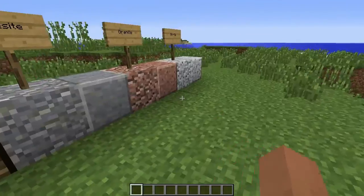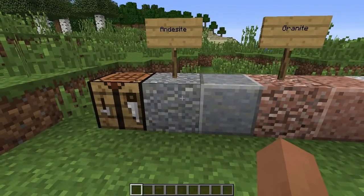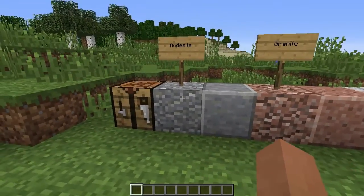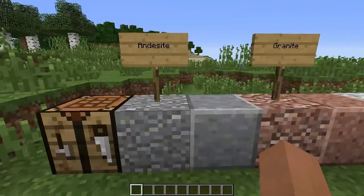The way to get these blocks is by caving for them. They are all underground and when you mine them they stay in this block form — you have to craft the polished version to get the polished version. It's like mining a dirt block and it stays in its dirt form.